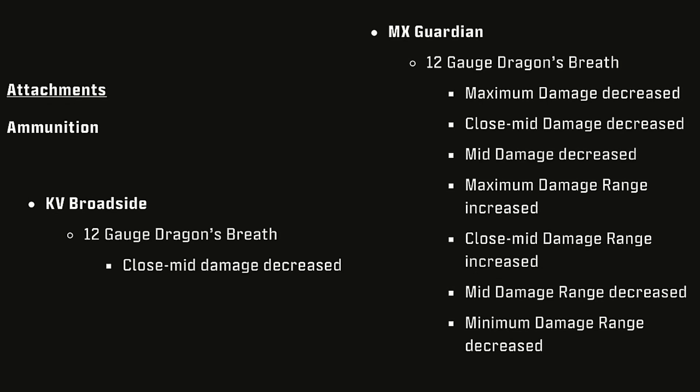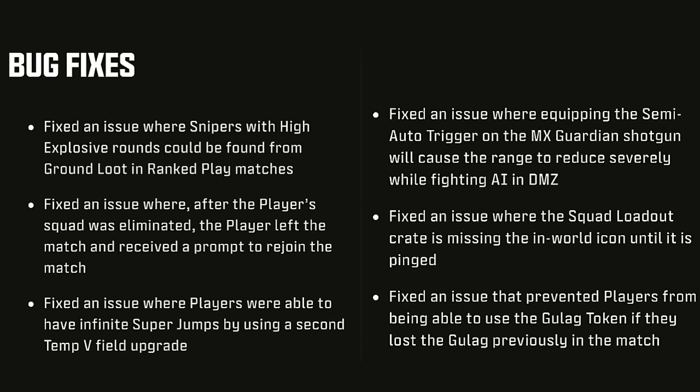This gun got fully nerfed to the fullest extent — it's actually not even funny, you can't even use this gun anymore. No wonder I didn't have fun in gameplay with it. These are the bug fixes: fix an issue where snipers with high explosive rounds could be found in ground loot in ranked play. Fix an issue where after a squad was eliminated, the player left match and received a prompt to rejoin. Fix an issue where players could have an infinite super jump using a second Temp V field upgrade. Fix an issue with the semi-auto trigger on MX Guardian causing range to decrease while fighting AI in DMZ. Fix an issue where the squad loadout crate is missing the world icon until it's pinged. And fix an issue that prevented players from using the Gulag token if they had lost the Gulag previously in the match.